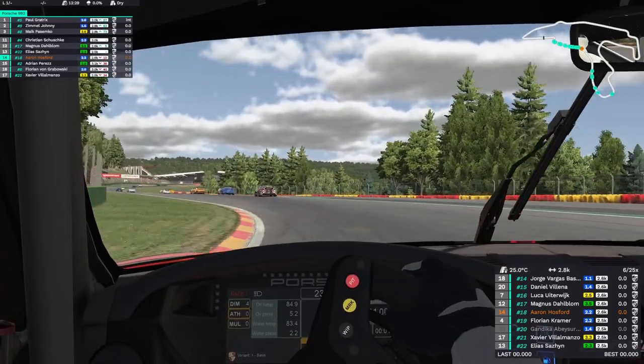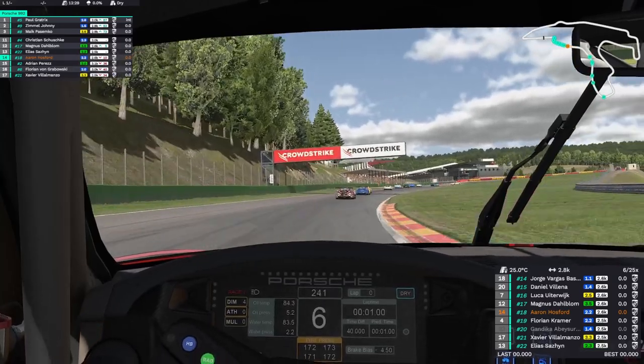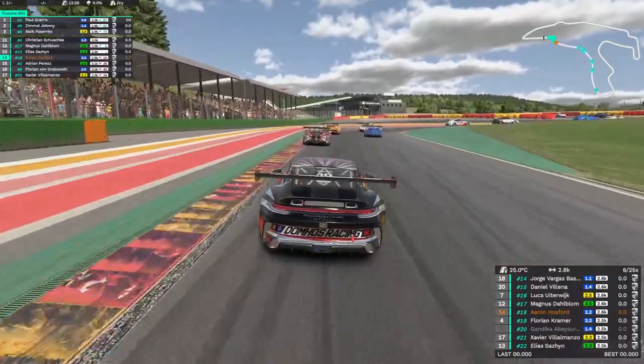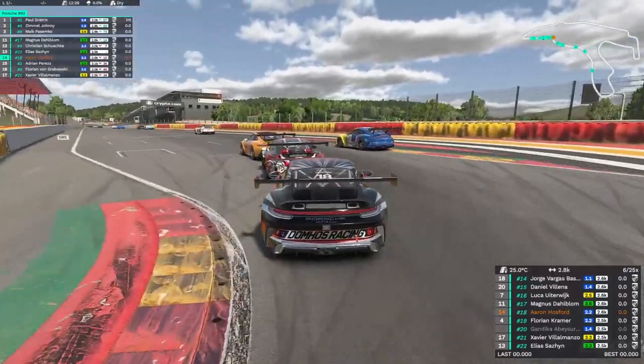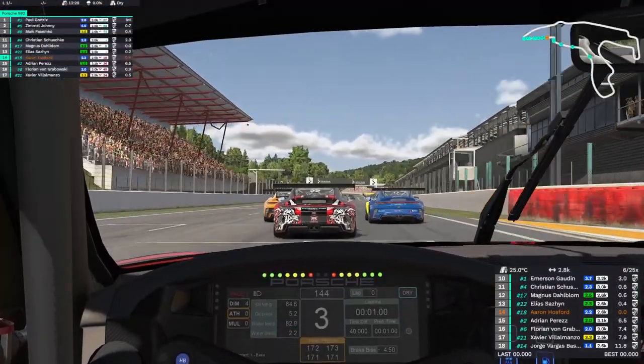Coming through Blanchemont — big, big lift. Through there you can get it flat but I didn't want to do that on that one. The guy in front of me runs super wide. Now into the bus stop we gain heavily on the brakes — these guys all just sort of bunched up. Now we're nice and close, within a few tenths of these guys.